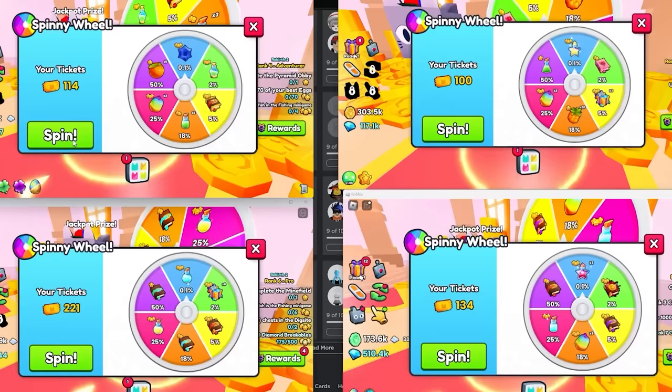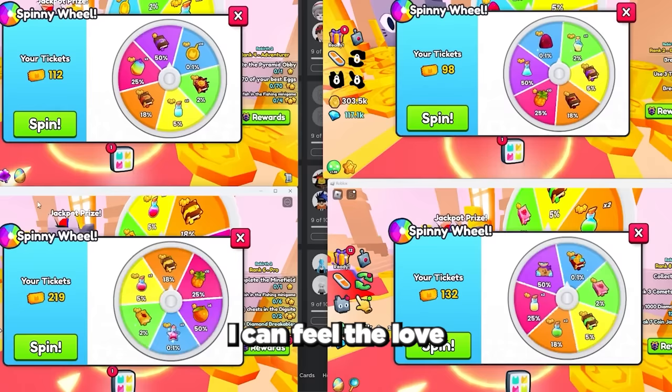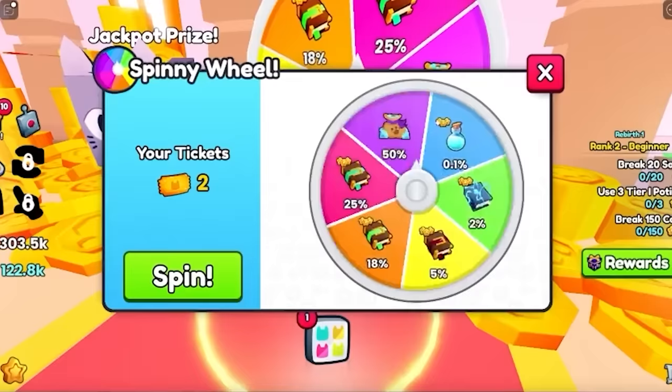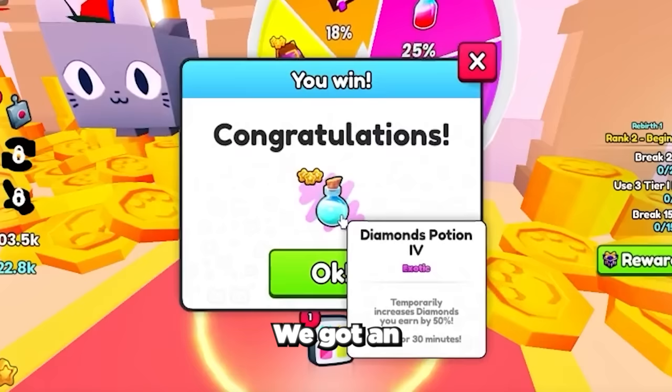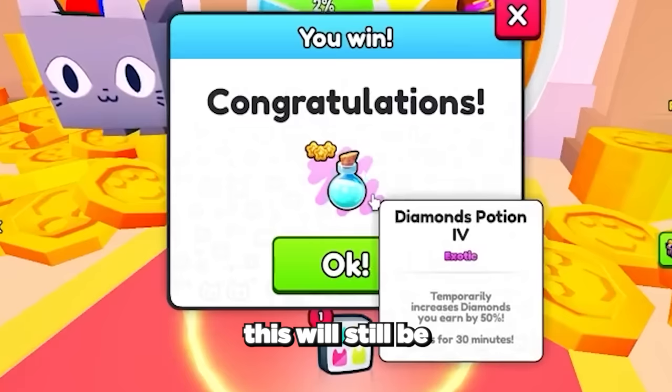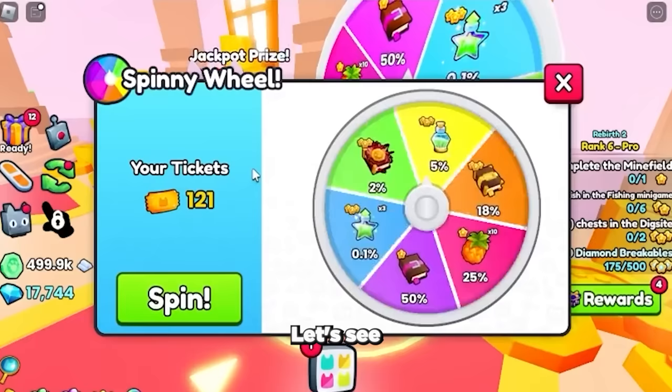We're getting so many good items already — I can feel the luck this time. We got an exotic potion — let's go! That's a 1 in 1,000 chance. Even though it's not the best reward from the jackpot, this will be super useful in future videos and is worth a ton of gems as it gives you a massive diamond boost. Let's see if we can get any more good items in the next 250 spins.